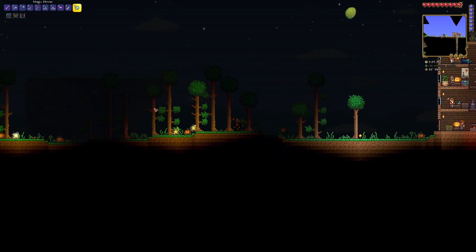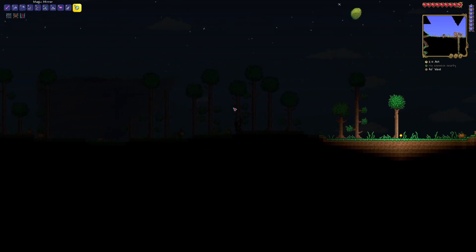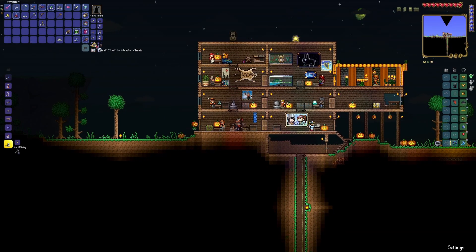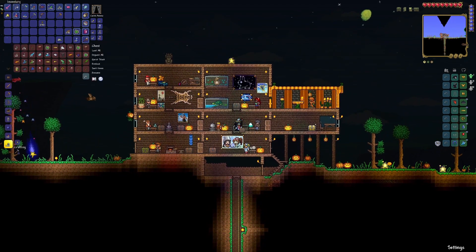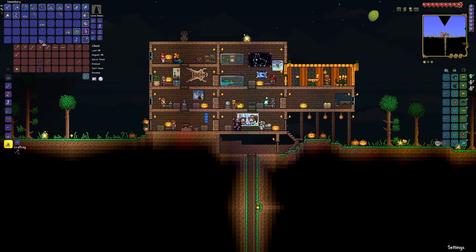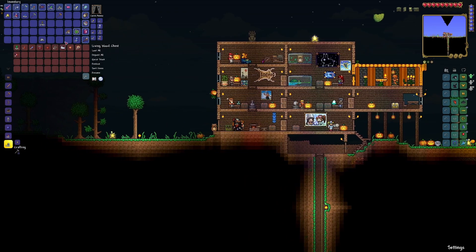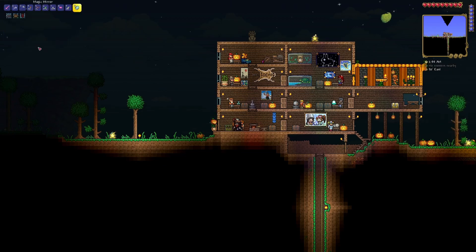Might as well grab those stars while we're out. Deposit all. And we have the bat bat, which we can put in one of these boxes. I don't really need it. The geyser - do I want this thing? It seems kind of awful. I'll put it in this miscellaneous box.